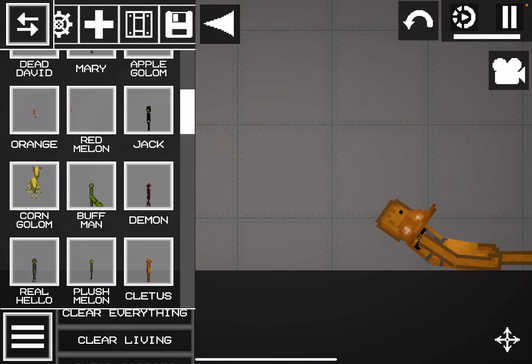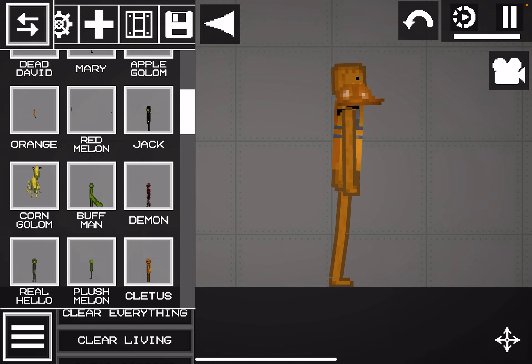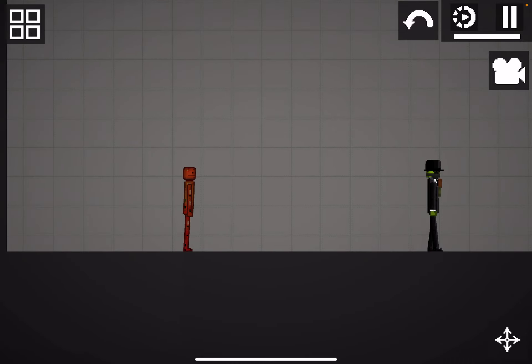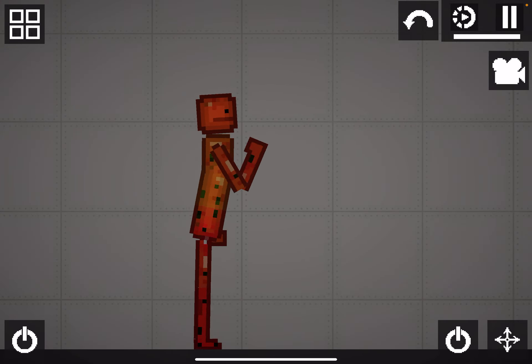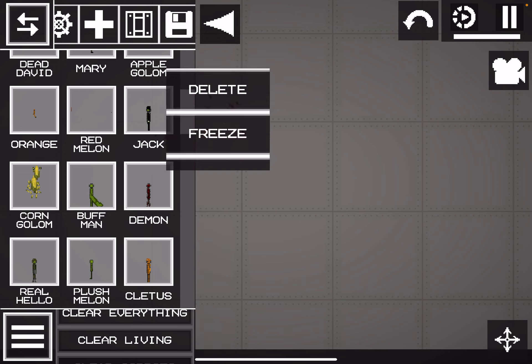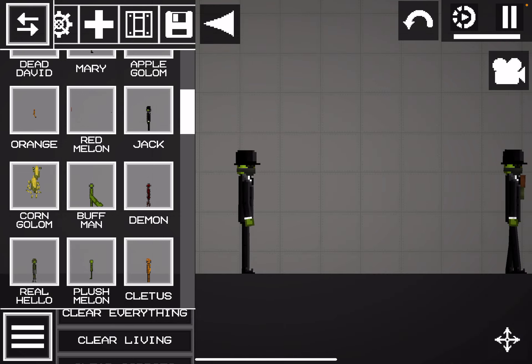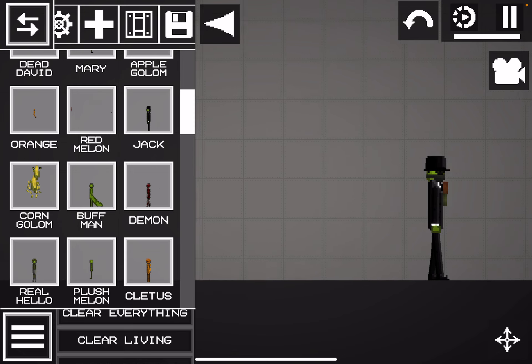So I noticed I should actually do this — looks more like orange because it has like a beak. So I tried making like a red melon. Kind of worked. Jack from Doors. This is kind of just my avatar but without the rose right there.